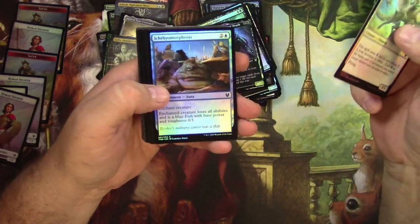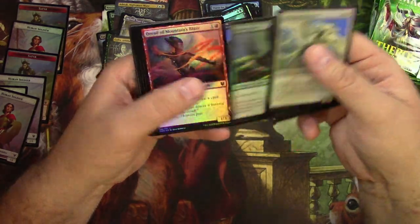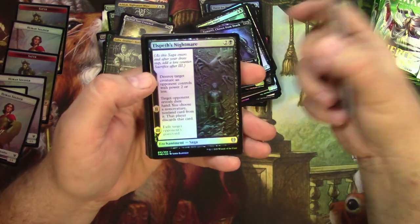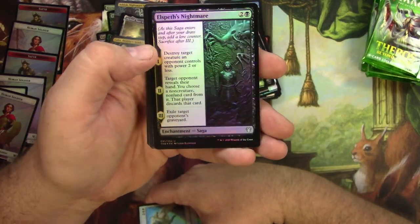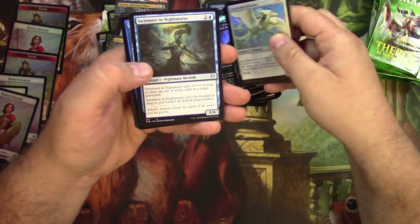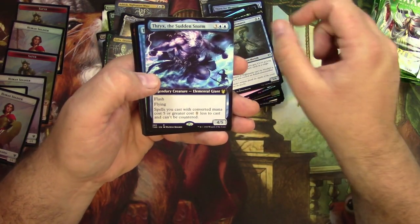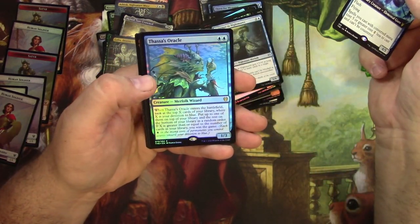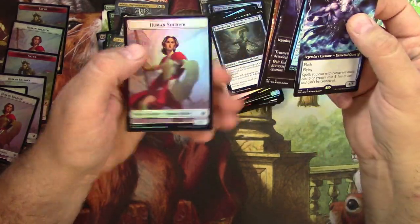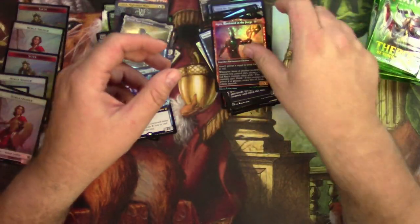Chimera, Ichthyomorphosis, Moss Viper, Citizen Training — Elspeth's Nightmare, let's see how that looks in foil, very cool, love it. Swamp and forest, Swimmer in Nightmares uncommon. Thryx, the Sudden Storm, Thassa's Oracle, Tymaret and an Annex, and a token — there we go, here and there.